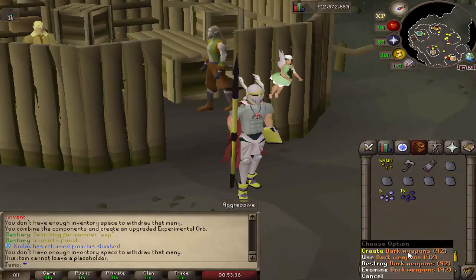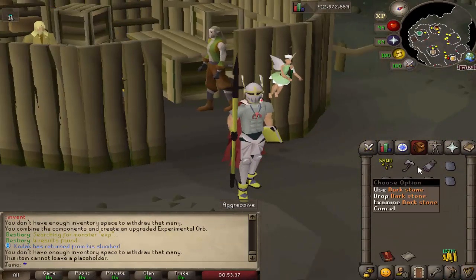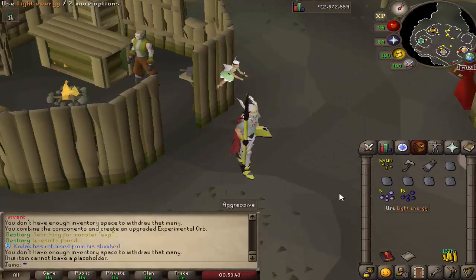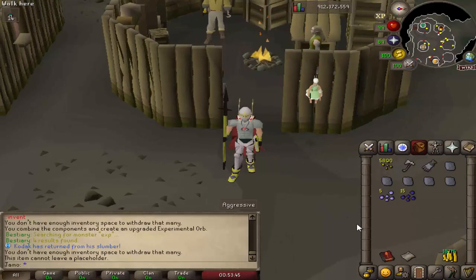Let's say we've finished — we have our dark weapon schematic and 5 Dark Stones, but we don't have enough Dark Energy and don't want to go back and kill experiments just for Dark Energy. There is one way to get Dark Energy pretty quickly.